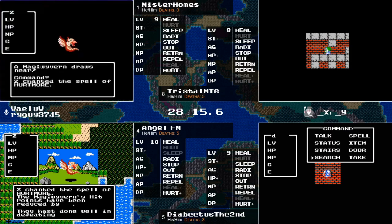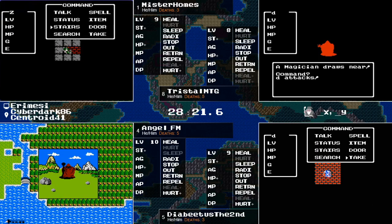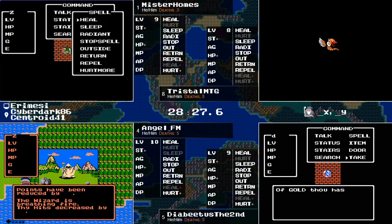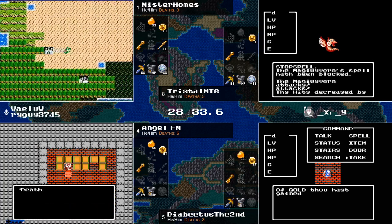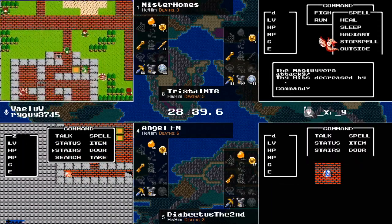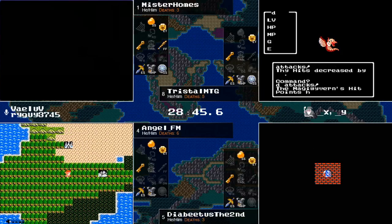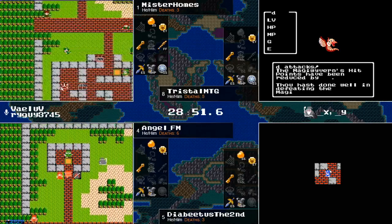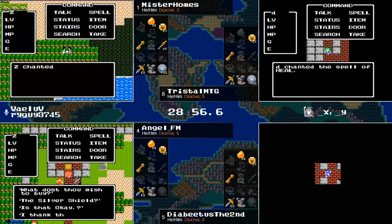The thing is, Diabetes doesn't need to grind this much for the Silver Shield — but he doesn't know that, so to be safe he's taking just buckets and buckets of money, when in reality he probably could have bought it a few chests ago. The last thing you want is to start the grind and not have enough. Holmes comes to the same decision point — he already has his Silver Shield, so he doesn't need it. Holmes and Tristol will pick up a little time here because they don't need the gold grind. Diabetes is going to lose just a touch of time doing a little extra gold grinding, but he'll still be happy to get a Silver Shield. Angel tries to get one now and does have enough.